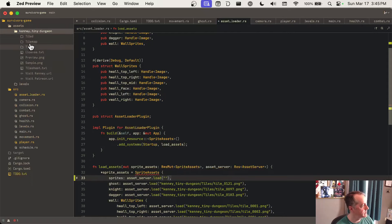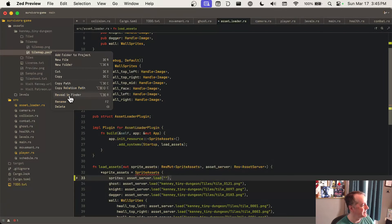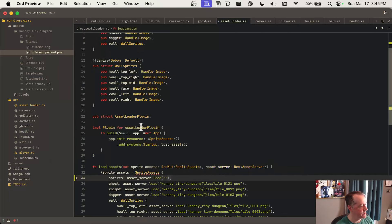We'll say `sprites` as a handle to an image, and it's going to complain that we didn't supply this field, so `sprites` will be `asset_server.load`. The interesting thing here is it may already be loaded by LDtk, but the file is the Kenny Tiny Dungeon tilemap packed PNG. Okay, so now we're at least loading it.